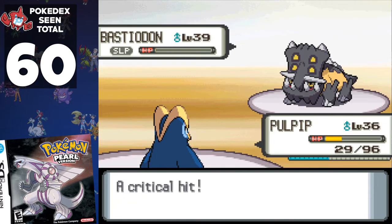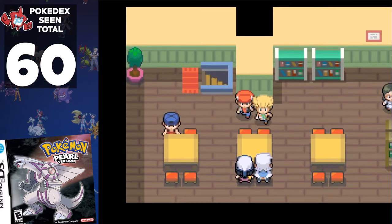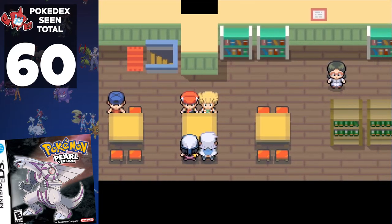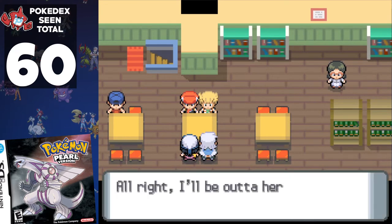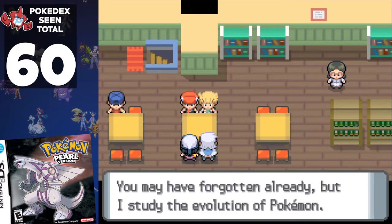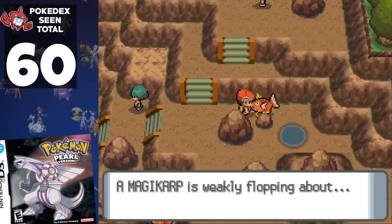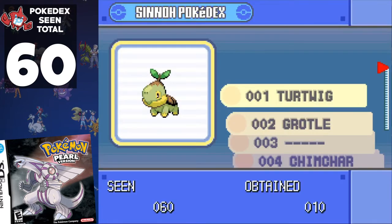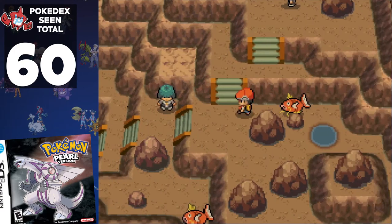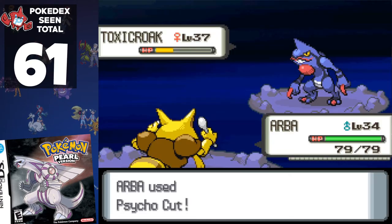To progress the story, we head to the library to tell Professor Rowan that the Pokédex isn't getting filled up. Rowan, the responsible adult that he is, sends a young boy to Lake Valor to deal with a cult. We don't register the overworld sprites — poor Magikarp — and in the cave we deal with Commander Saturn and his three Pokémon, the only new one being Toxicroak.